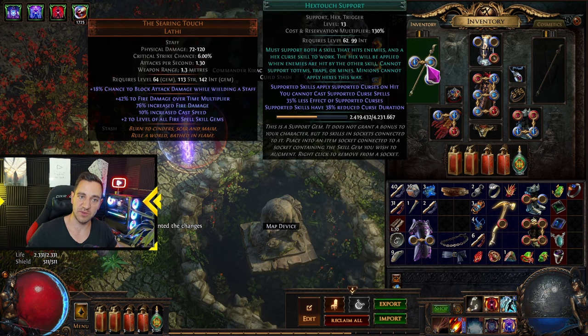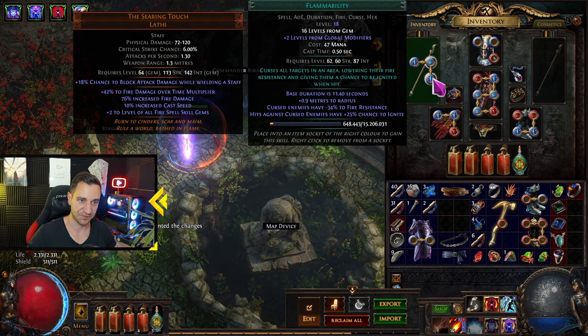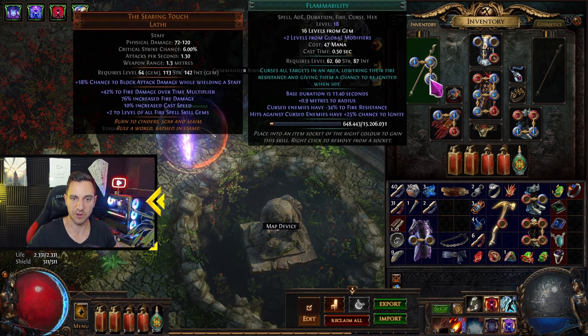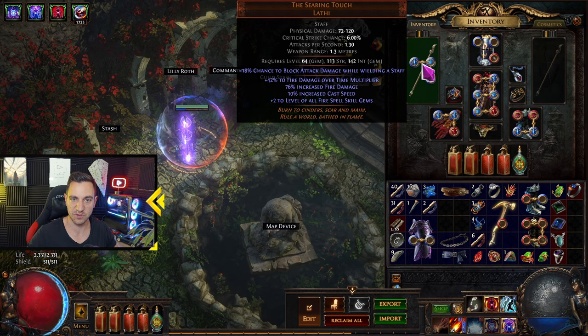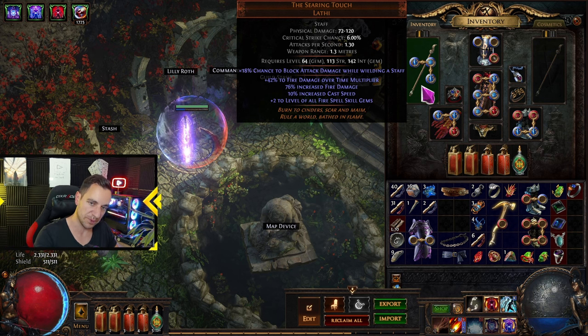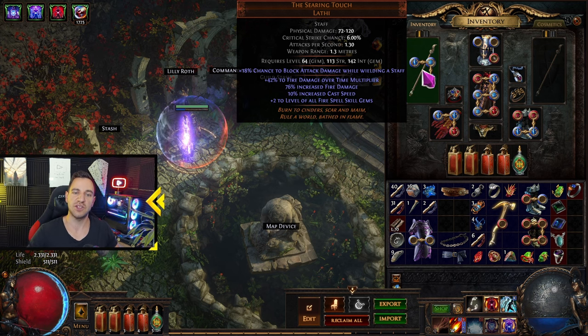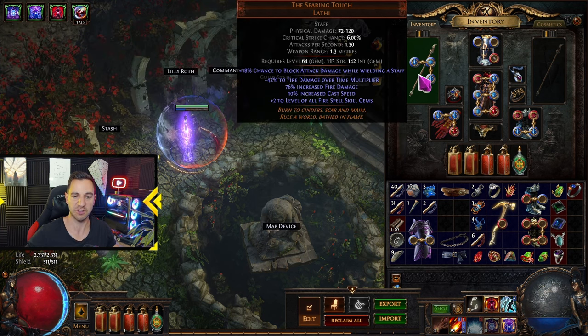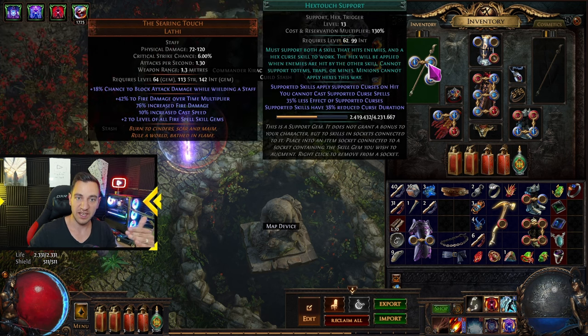So what is happening here is we have support skills. For example, Flammability — this curses targets in an area, heightening the chance to be ignited, which is the idea of this build. I have this linked through these link indicators on the item, meaning this support gem supports whatever skills are linked to it. The Frost Blink now gets flammability, meaning when I blink near enemies they are more likely to be ignited and take fire damage over time.